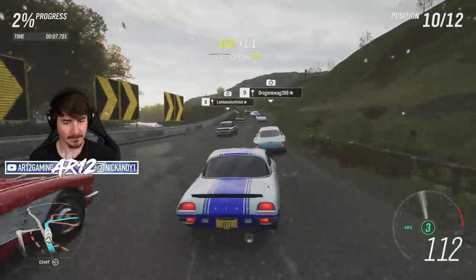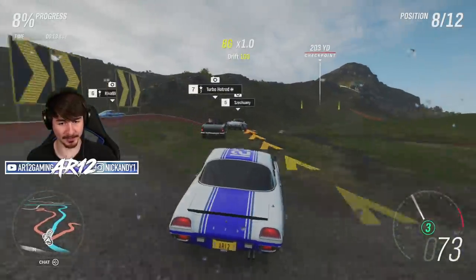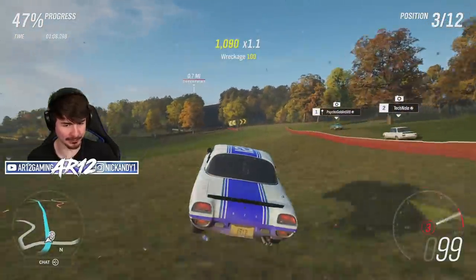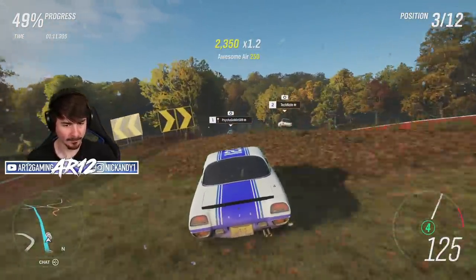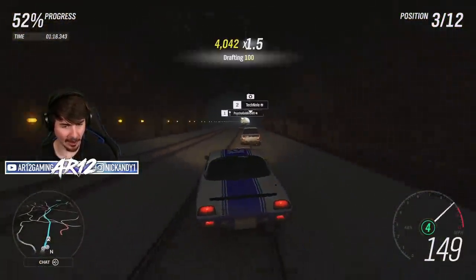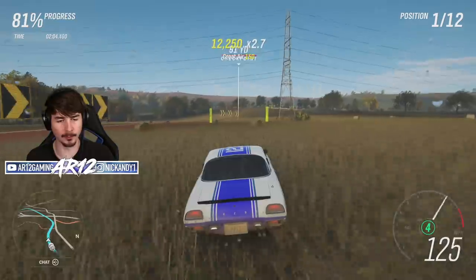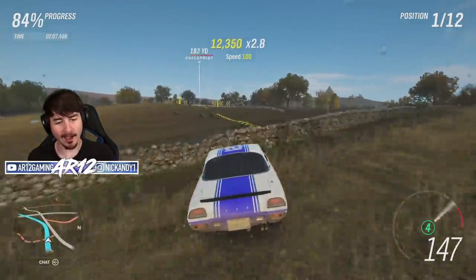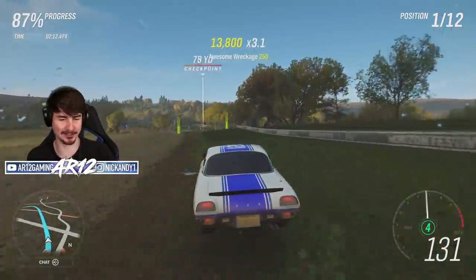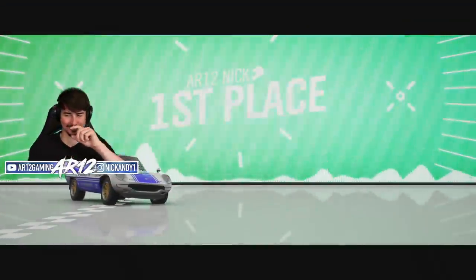Rallycross in the wet — how hard could it be? It's fast and it's grippy, which is even better. I am properly abusing the Mazda Cosmo right now and it's dealing with it so well. I know the majority of people look at this car and go 'why would you want that in Horizon?' — I think you can see why I like this car so much. It's so much fun. Little Mazda Cosmo jump drift across the line.